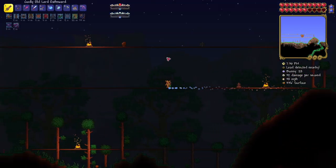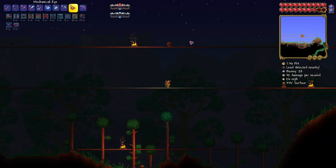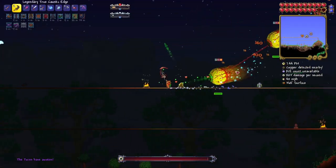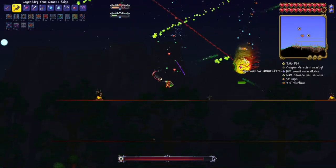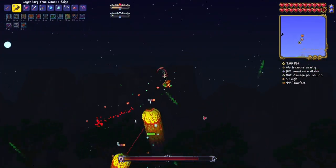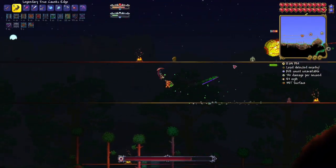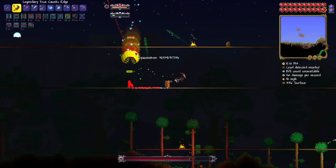I'm gonna skip to night time. I really don't know if this arena is gonna be big enough, but I'll just use it anyway. Let's jump into this. Holy cow, why is he firing so much quicker than last time? Maybe it's because he was far away. Our damage is really good. I want to get some adrenaline — if I stay far enough away it'll be easier to dodge all these cursed flame projectiles.